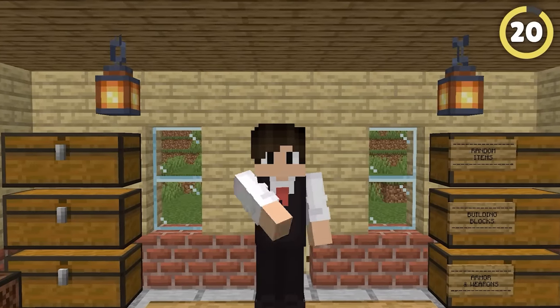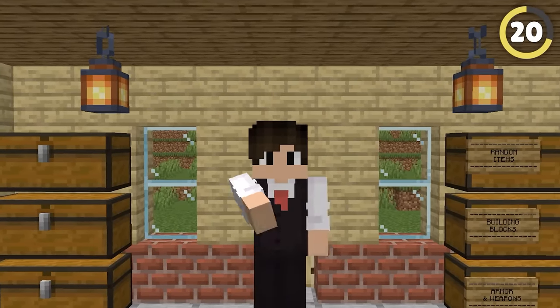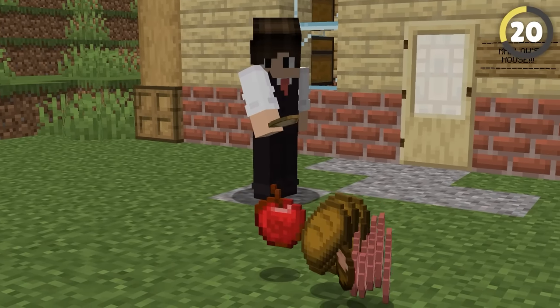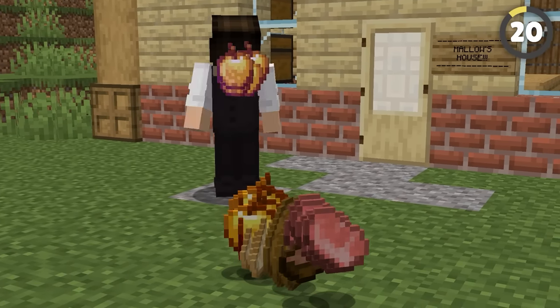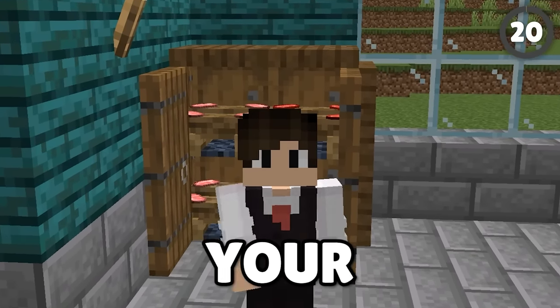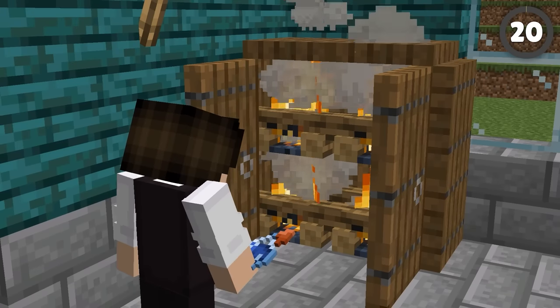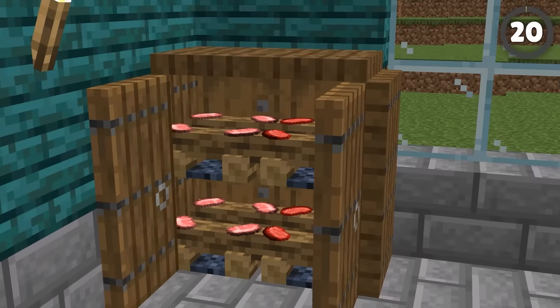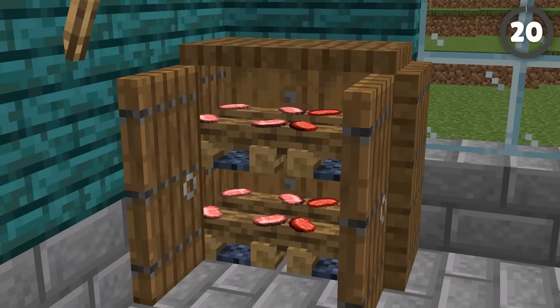One thing that Minecraft is very bad for is storage solutions. The only real storage options are chests, barrels, and throwing stuff onto the floor and hoping you sort out your inventory quick enough so it does not despawn. However, these rule-breaking storage solutions can make your home look far better. If you place campfires into a cupboard of trapdoors, you can make this meat-drying cupboard — certainly an interesting take on a kitchen accessory you didn't know you needed.